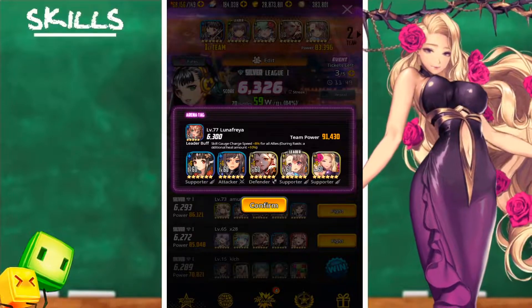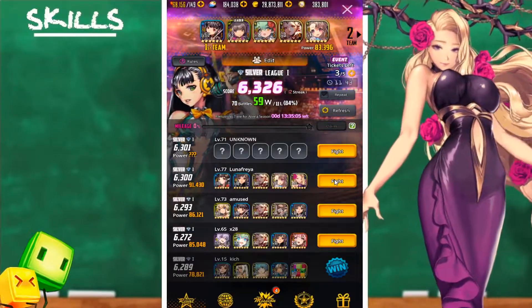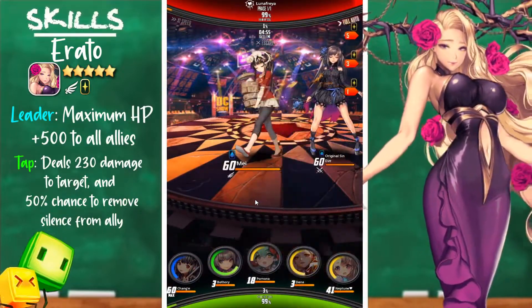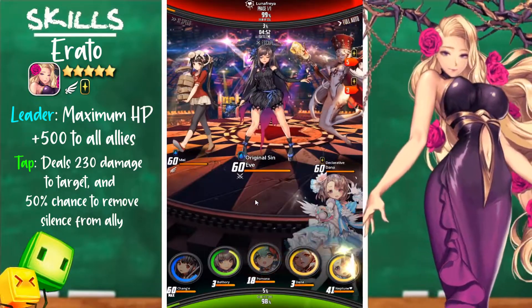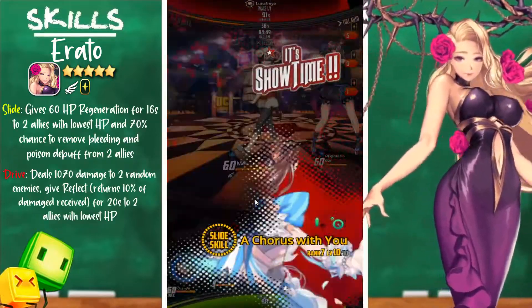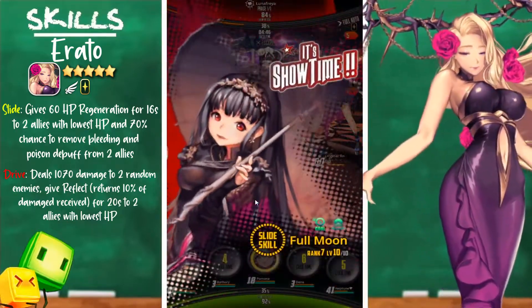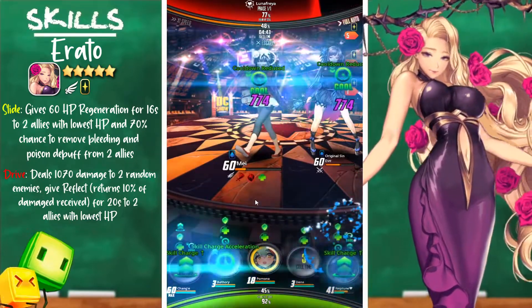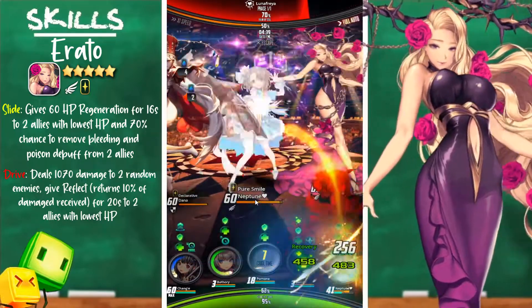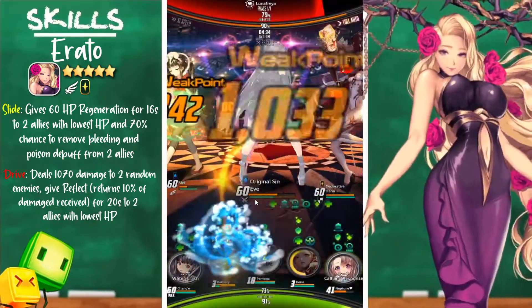The last team we'll be facing consists of Sangha, Eve, Dana, Neptune, and Erato. The unit we'll be going over is Erato. Her leader skill is maximum HP plus 500 to all allies. Her tap skill deals 230 damage to the target with a 50% chance to remove silence from an ally. Her slide skill gives 60 HP regeneration for 16 seconds to two allies with the lowest HP and a 70% chance to remove bleeding and poisoning buffs from two allies.